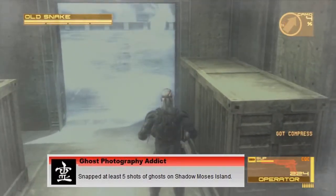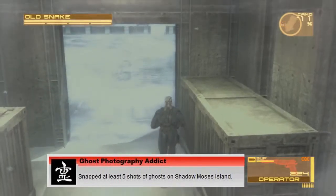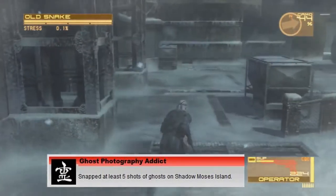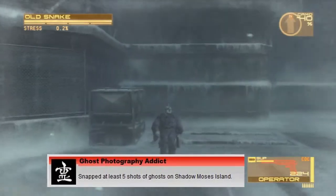Once you've got the camera and you go to Shadow Moses at the start of Act 4, you're going to get to the halopod area, which a lot of MGS1 players will know. The first ghost is located just left of the cargo elevator that you come up at the very start of MGS1.